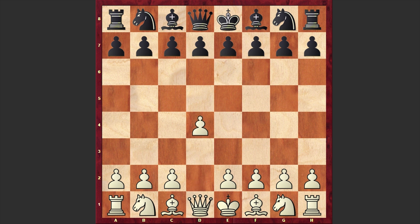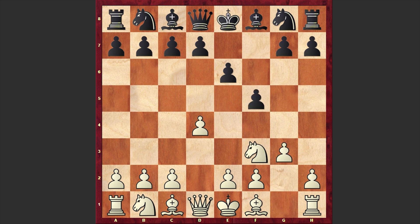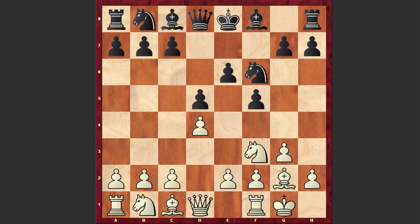Kotov opened up with d4 and e6 by Bondarevsky, and after Nf3, Bondarevsky went for the Dutch Defense. Then g3, Nf6, Bg2, d5, white castles kingside, Bd6, c4 and c6.